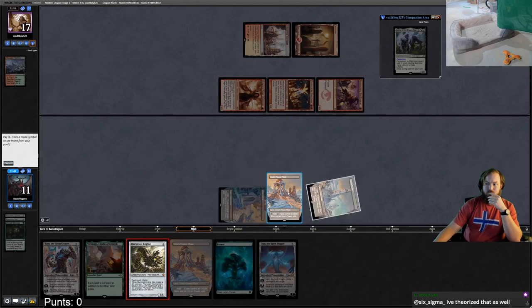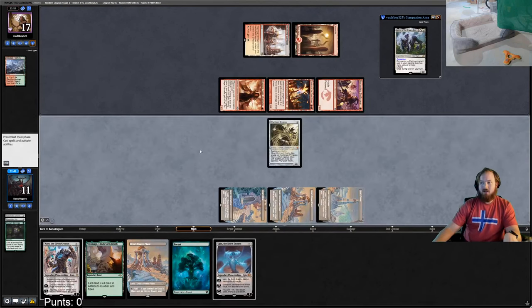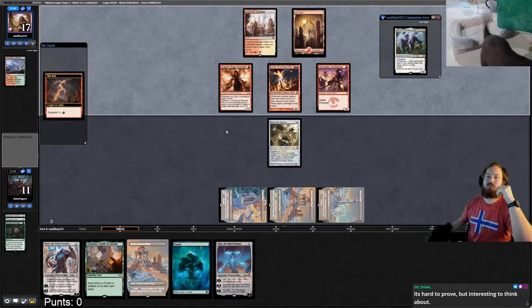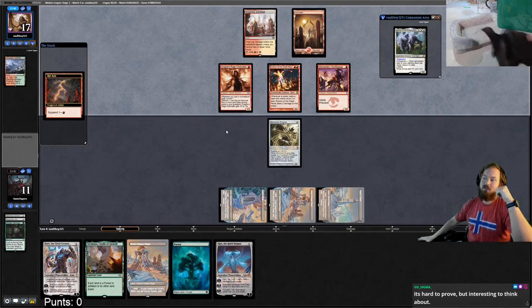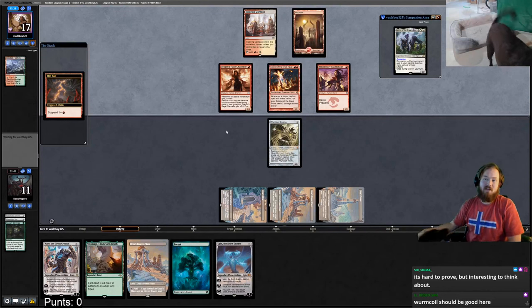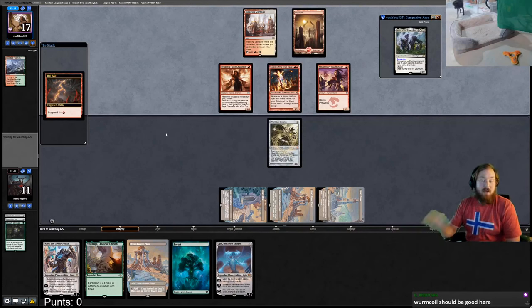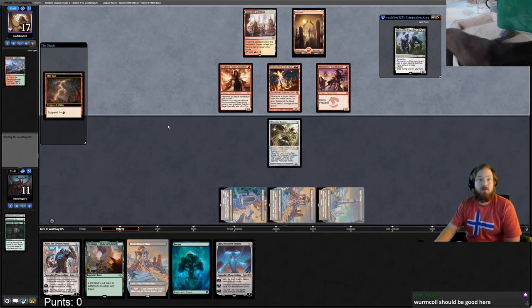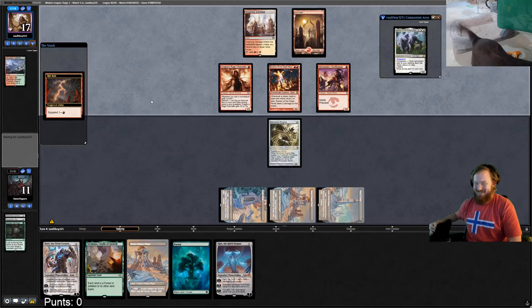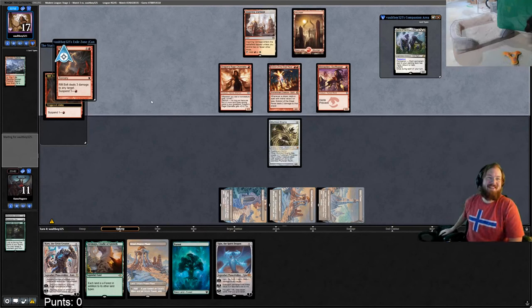We play Worm Coil Engine. This will probably come down to whether opponent has main-deck Skull Crack, because Ugin is going to wipe their board and Worm Coil is what this matchup is about — without it, it's a really difficult matchup. One way burn counters your life gain is leaving back a blocker and Lightning Bolting it.